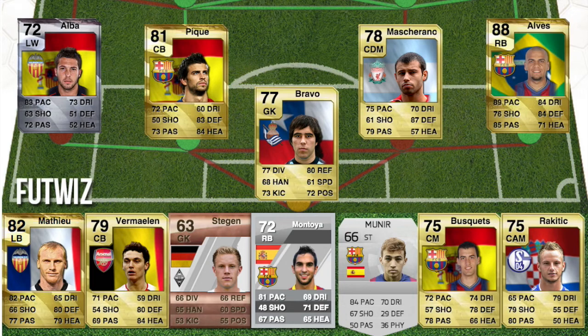On to the bench: Mathieu was a left back at some club I can't remember. Vermeulen was at Arsenal. Ter Stegen's first card was on FIFA 11 in the Bundesliga as a goalkeeper, 63 rated — really bad. Montoya's first card was FIFA 12, a silver card. Munir is the same since he was only introduced this year. Busquets had a 75 rated non-rare card. Rakitic looks so different now — no hair — he had a non-rare card when he was at Schalke. That is the previous Barcelona team.